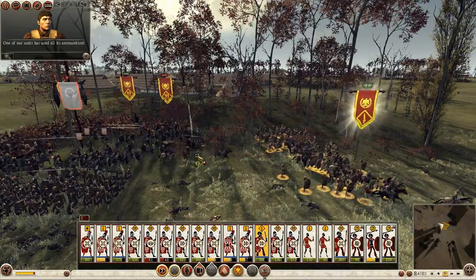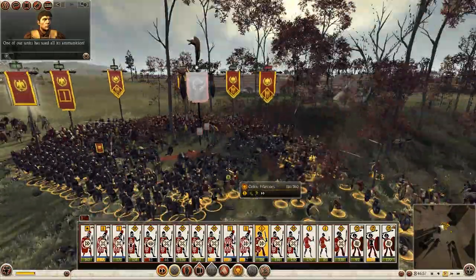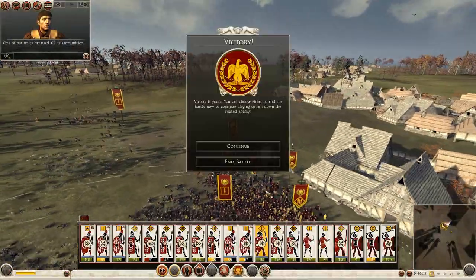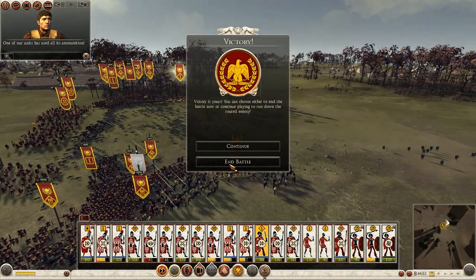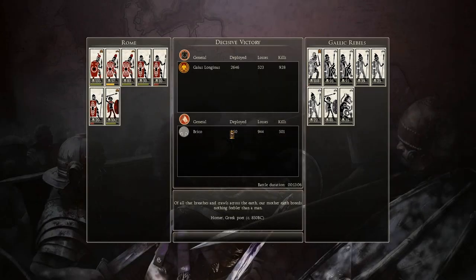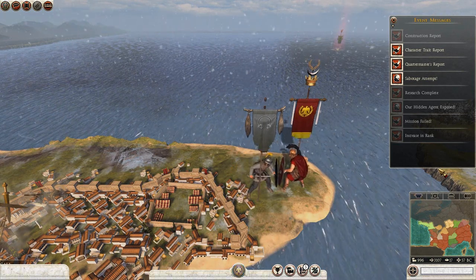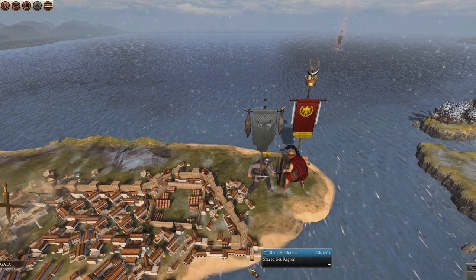I'm going to get these units to come in and completely crush the oathsworn — they've routed, and so has the last heavy horse. So we're going to end the battle there: decisive victory, 523 losses for us and 944 for the enemy. The majority of our losses are probably just vigiles, which isn't a big issue at all.